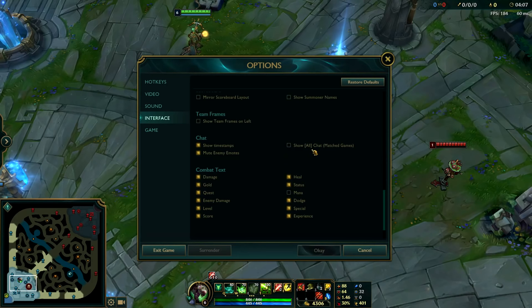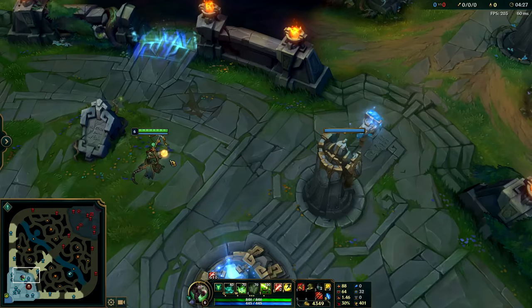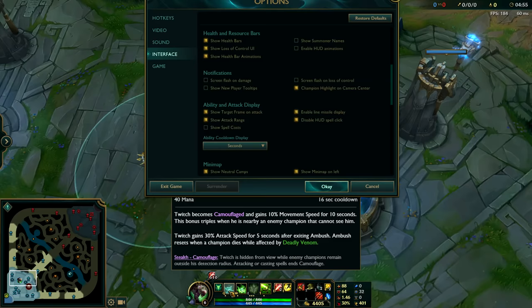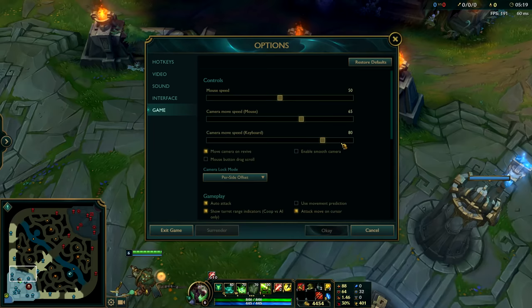I also turn off All Chat because people just use it to complain or get under your skin and call you trash. Over on the right side, I like to turn on Experience display — that way you can see the experience gain text and get an idea of how far you can be from minions and still get XP. I also turn on Show Spell Cost: without it you won't see how much mana a spell costs unless you hover over it, but with it on it shows the cost right on the HUD — I think that's really useful.